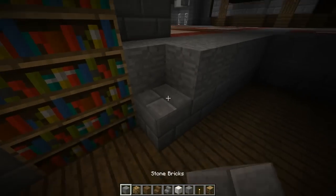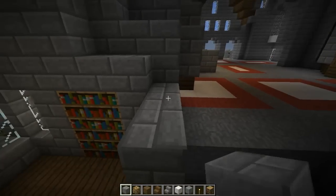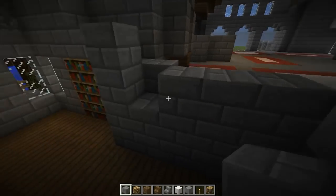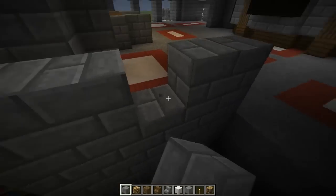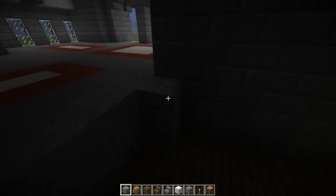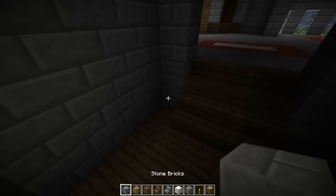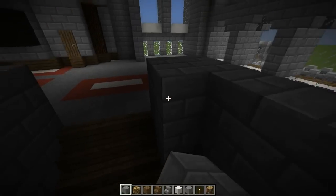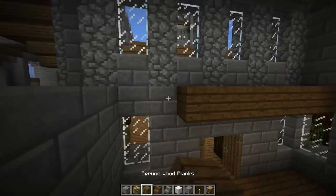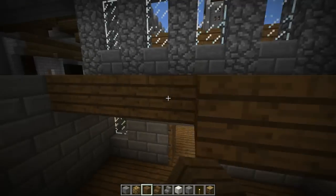Replace pretty much all of these with stone bricks. Fill those in. This space is our bookshelves — one, two, three, four, five, six. Add in those columns to the side of the stairs and we're done. Put in our roof — or our ceiling — all the way down.